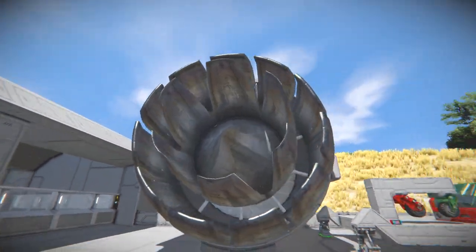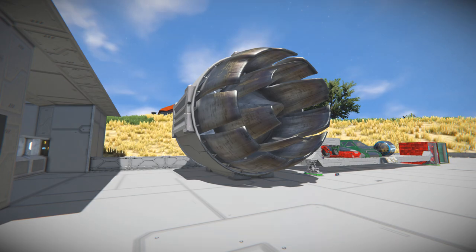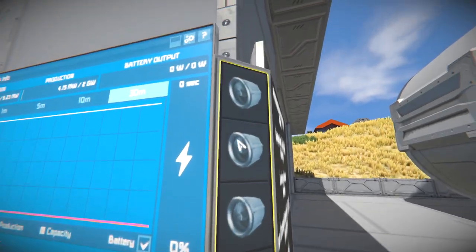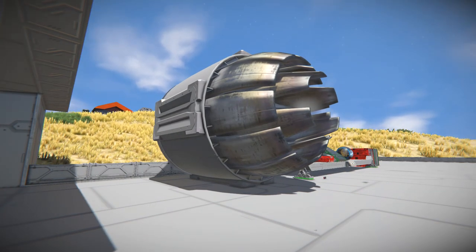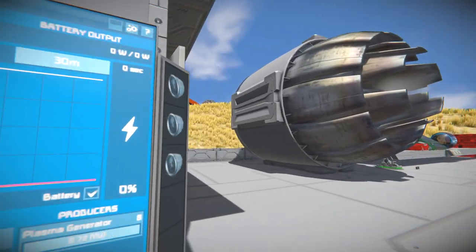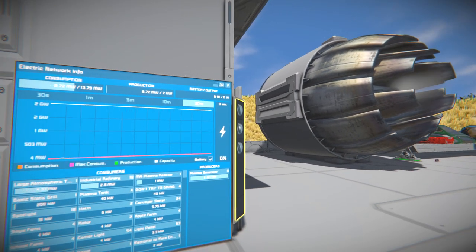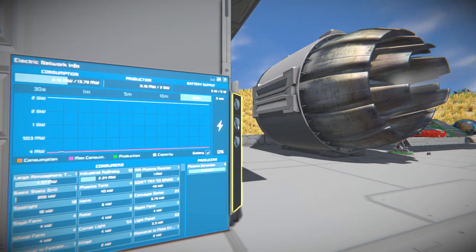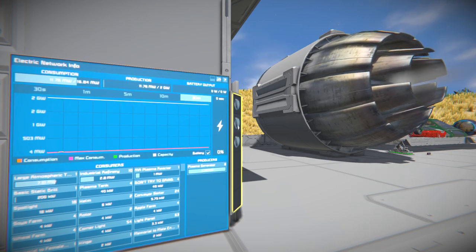You can see the blades are all spread out. In the original vanilla model they're all closed up — you only get to see that when it's at full power. Let's turn this on. You see, the higher we put its thrust, the more it will close up.